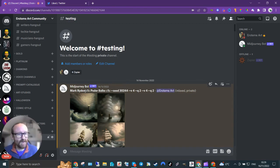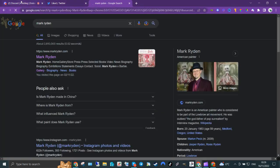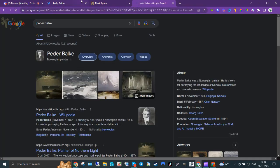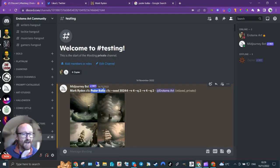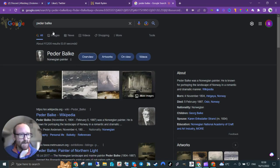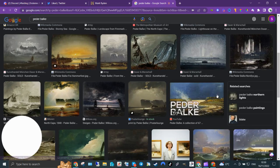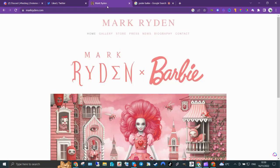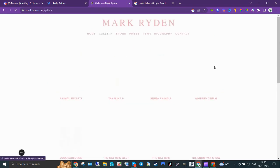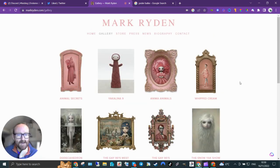My view on using artists — I don't tend to use them — but artists are great for testing because they have very specific details. So I picked two artists that were as diametrically opposite as I could find: Peder Balke, a Norwegian painter who painted fairly stark landscape stuff — beautiful stuff — and Mark Ryden. I think you'd probably agree these are about as different as you can get.